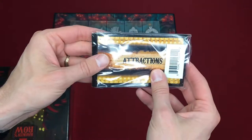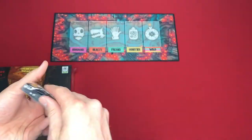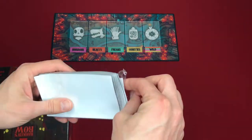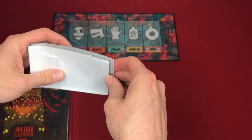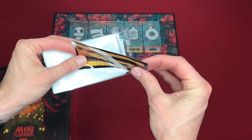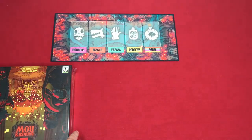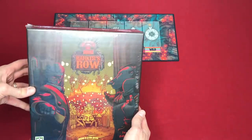I think these'll be the sleeves for the attraction cards, which is pretty cool. It's nice — I'm not usually one to sleeve my cards, but it's nice to know that I don't have to worry about finding the appropriately sized sleeves. So I will actually end up sleeving this game. But let's get down to brass tacks and open this bad boy up.